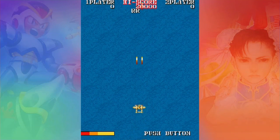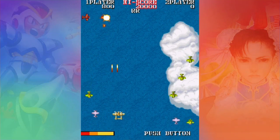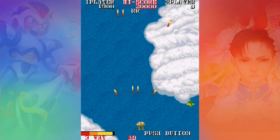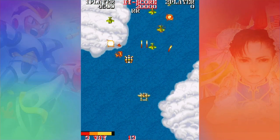The Super Ace returns with new missions in the shoot-'em-up sequel to 1942. 1943: The Battle of Midway is a vertical scrolling shoot-'em-up developed by Capcom and released in the arcades in 1987, and this is another perfect game for Tate mode on the EXP.